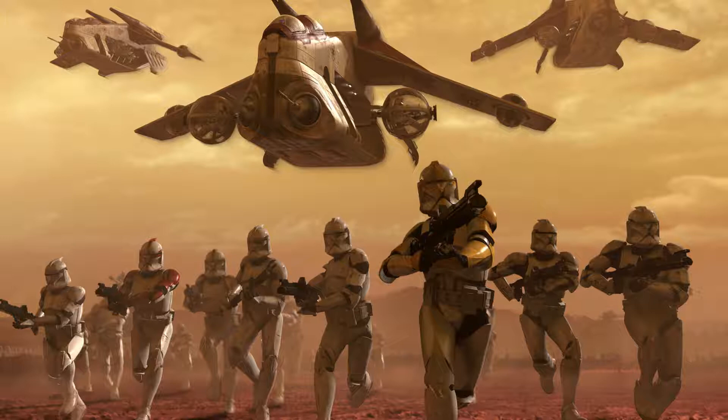But the CIS are coming on strong. Capture the downed Techno Union ship to secure a stronger foothold for our troops. The Techno Union ship has been secured. Our troops need health and ammo. Go to the downed Techno Union ship and switch to the engineer class at the command post there. Take an engineer into the battlefield and construct health and ammo recharge droids.